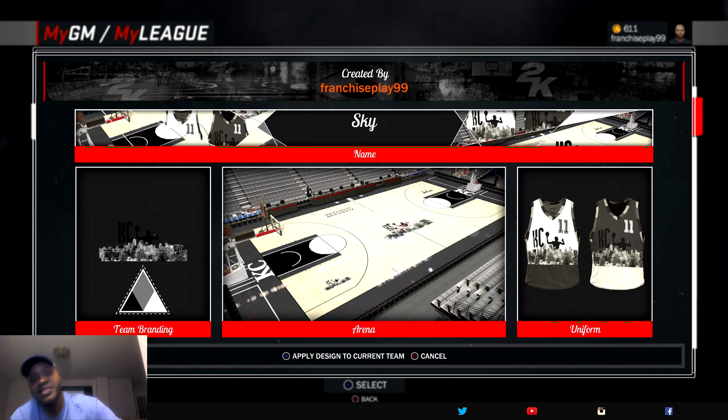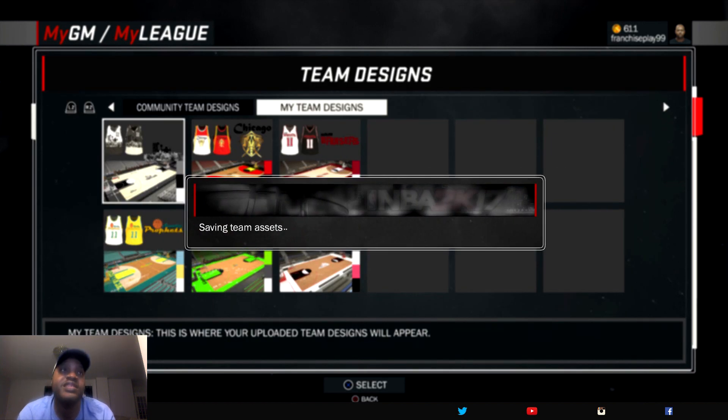You're going to meet the franchise player for each one of these teams. For the Kansas City Skyscrapers, it's going to be EJ Moon. I'm not going to show you EJ Moon next — I'll show you him in the next video because he's not even totally created yet. But he's going to be for the Kansas City Skyscrapers. I don't know how good they're going to be, but yeah, that's what you got. Let's go to the next one.